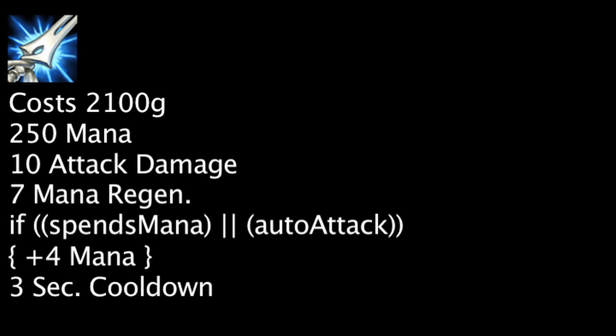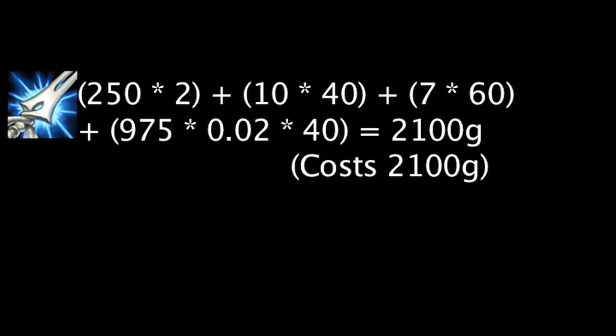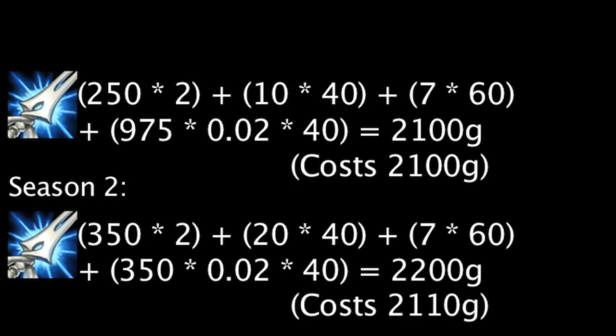It will now grant 4 maximum mana whenever a champion spends mana or auto attacks. A champion cannot benefit from this effect if they have gained maximum mana in the last 3 seconds. It will still grant attack damage equal to 2% of a champion's maximum mana. A Manamune will become cost effective if it is being purchased by a champion with at least 725 mana, as opposed to already being cost effective on purchase in Season 2.